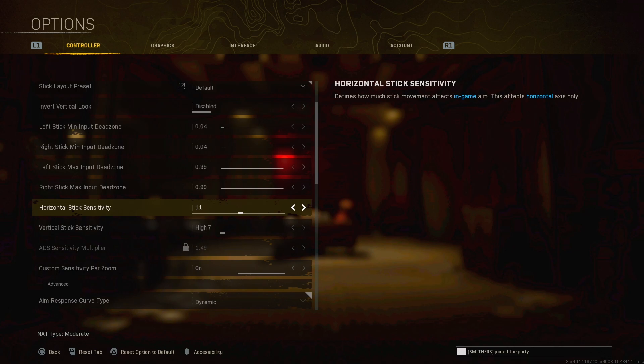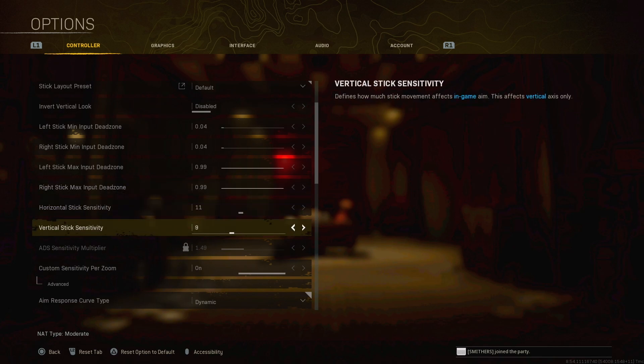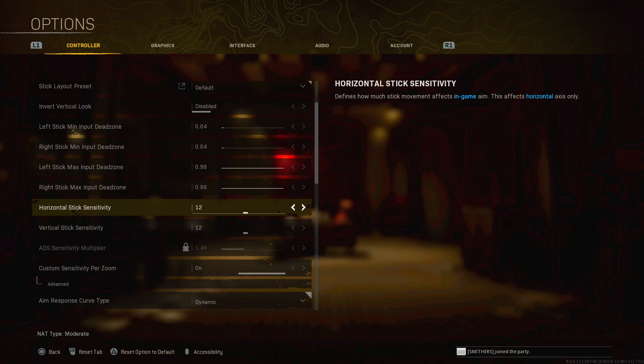If you play about an hour a day it'll probably take a week to get used to a new sensitivity, but if you play two to four hours a day it'll take a couple of days. I recommend 11 — it's really good for medium sense. 10, 12, and 13 are all great too. I actually played 12/12 for a long time and dropped lots of 30s on it, so I recommend 12/12 if you're looking for a nice middle ground.